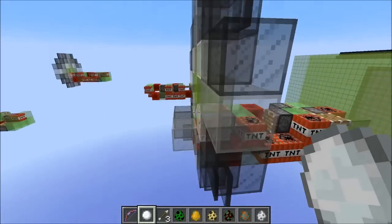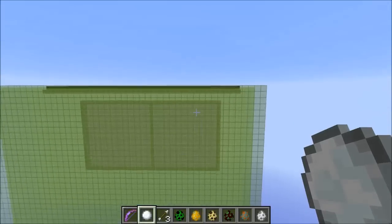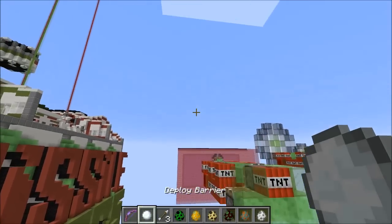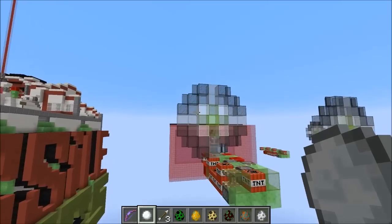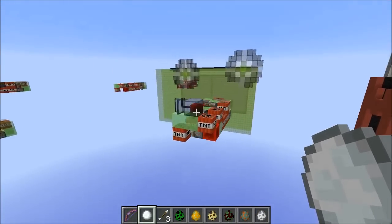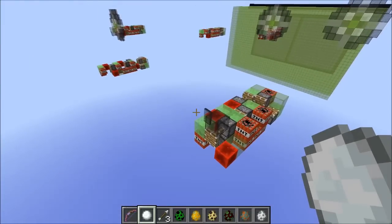The front piston is pushing about four blocks, so a poor barrier will not stop this. Make sure you throw your barrier properly when you try and disable this. Disabling it by hand at the last moment can be tricky.